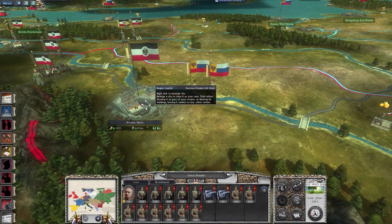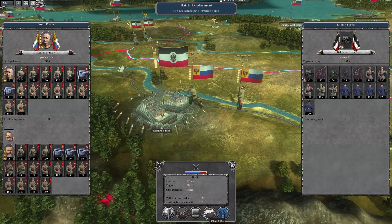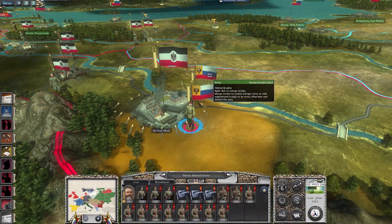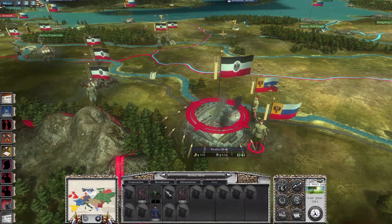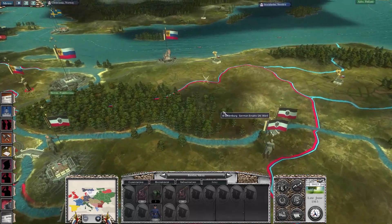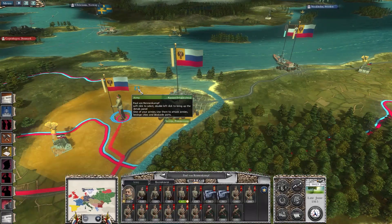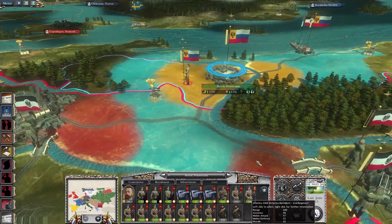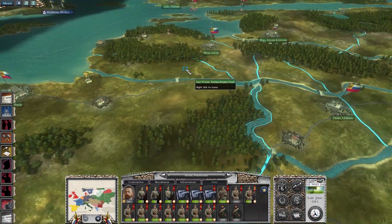Let's attack Breslau. Four turns and they'll surrender — let's keep them besieged for a little bit, see if they'll bring up more troops. We could get it this turn — no, but I need to wait for my troops to replenish. Can't be hasty.